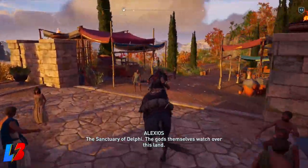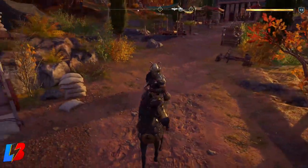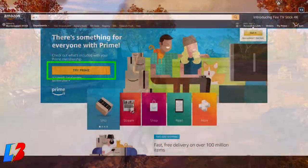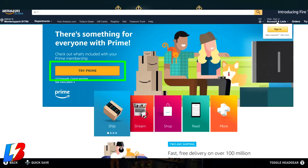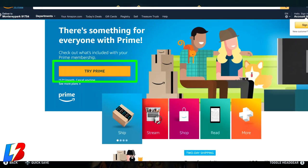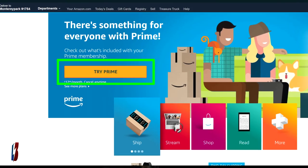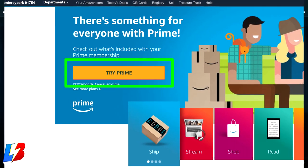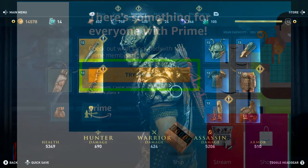Let's break down how you'll be getting this complete set and armor totally free. Step number one: head over to the link provided down below, under number one, which will take you to Amazon Prime. Amazon Prime is a free service — you can get it with a 30-day free trial. If you've already done a trial, check if a family member hasn't, like your mom, dad, sister, or brother. Once you've registered and completed all the information for the free trial, you've completed step number one.